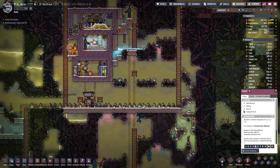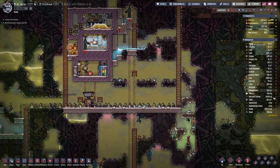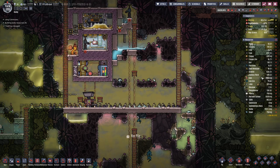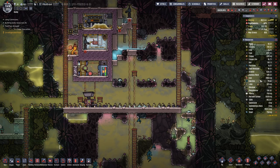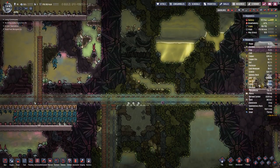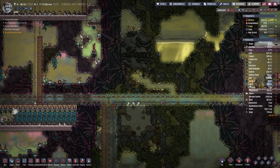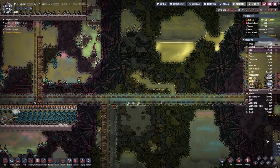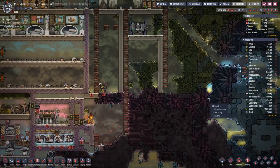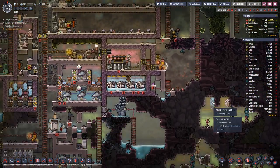All looking fine. We have a bit of steel, not too much, and same for the iron. Iron should skyrocket pretty soon once we have that iron volcano hooked up. The steel production mainly hinges on the amount of lime that we have and refined carbon, but the carbon should not be a bottleneck.